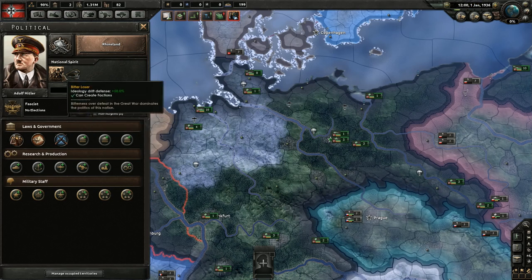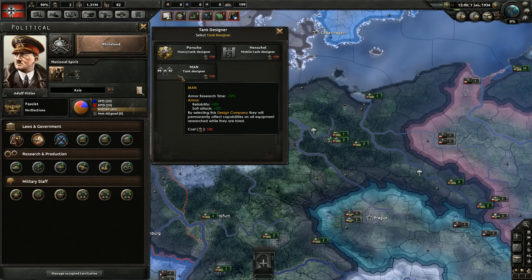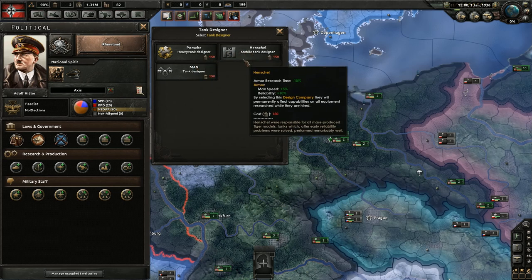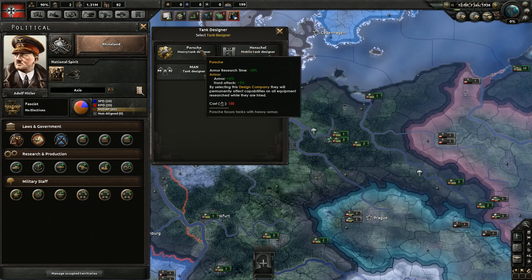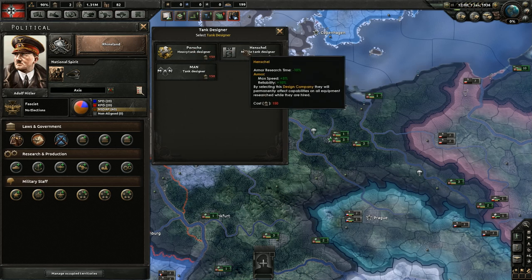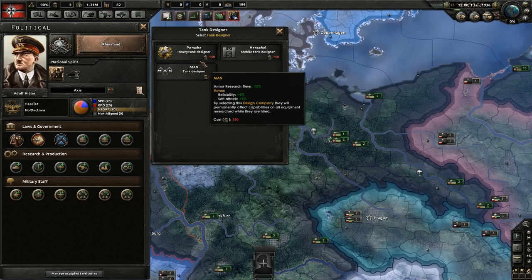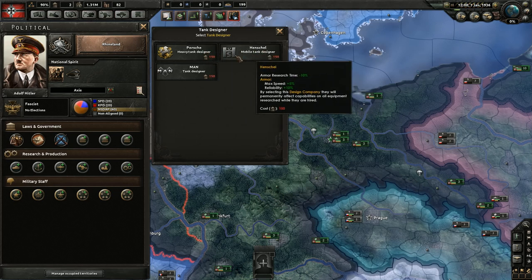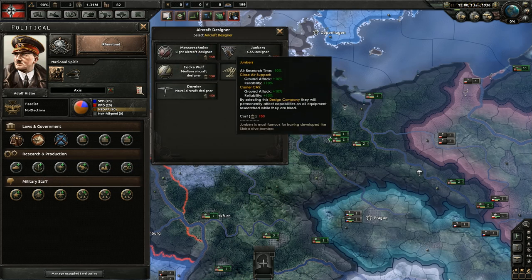Next we're going to look at research and production advisors. These are very important — they're basically going to influence your ability to research tech and make you more efficient at getting certain techs. The first one is the tank designer. All of these decrease armor research time, but they also have different bonuses. For instance, Porsche increases armor and hard attack of your armor units, while the MAN tank design increases reliability and soft attack. These are choices based on your preference, but most importantly they all reduce armor research time by the same amount, so you'll want to get one early.